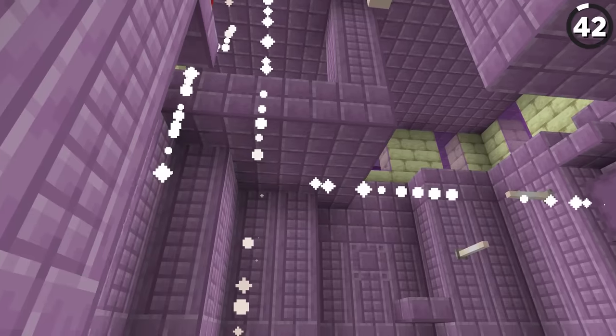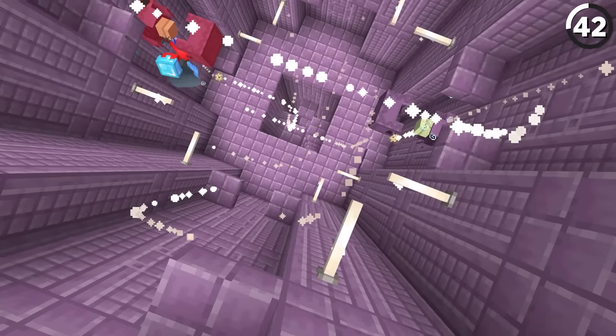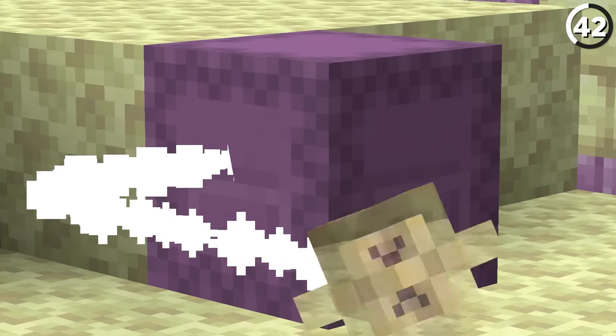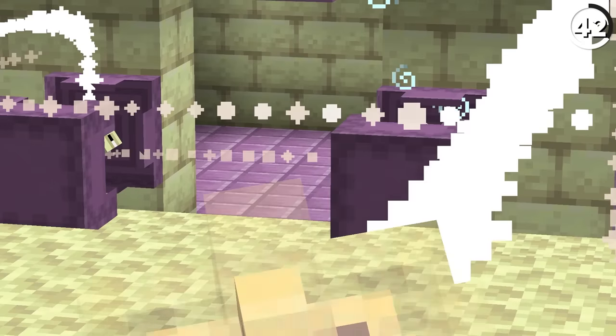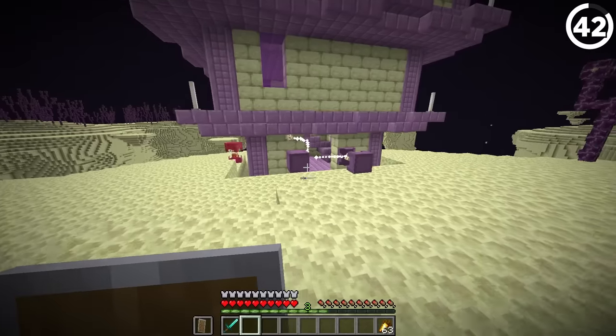Have you ever heard of the Minecraft mob called The Spark? If you haven't, then you probably haven't looked at the game's files — because only there is the shulker's bullet called The Spark. Other than that, how would you even know this? It's not like it spawns with a name tag or anything. But now you've got something for your next Minecraft trivia night.